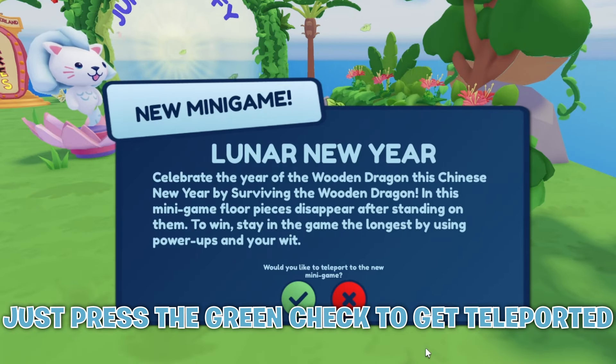Just claim it and you have the item. This is the item — I think it looks really cool, but what do you guys think? Let me know in the comments, and see you in the next one.